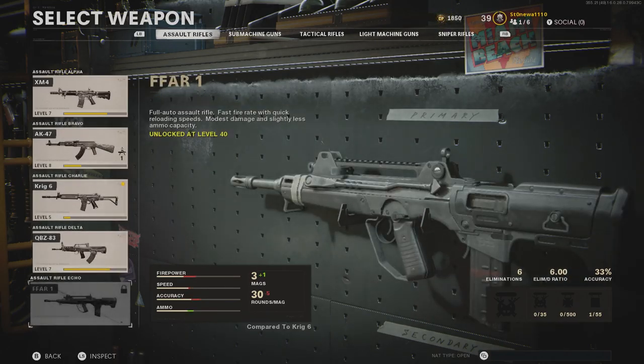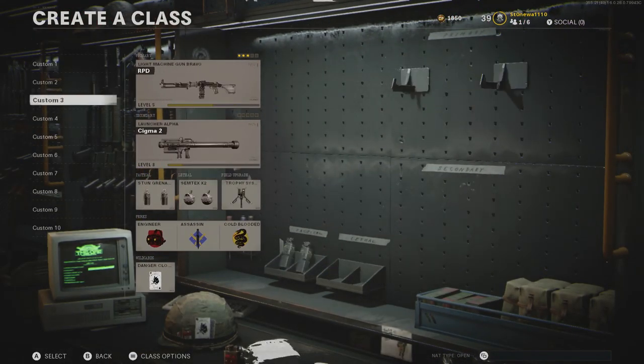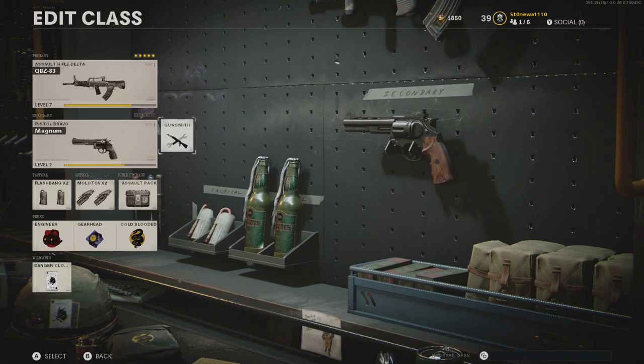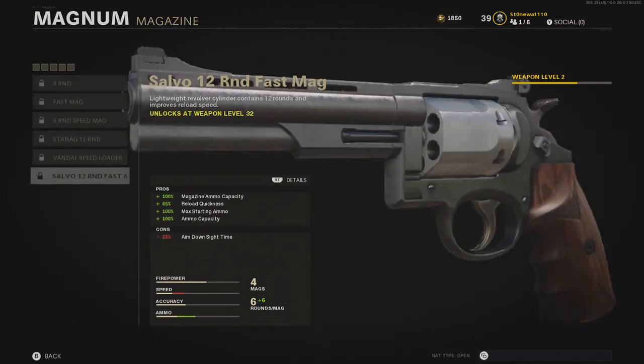One more little preview of things to come: I'm going to be bringing back my realism series, where I look at the game from the perspective of someone who knows firearms pretty well and examines the attachment choices for realism. Here's a quick preview — if you're not a gun person this may mean nothing to you, but if you know what you're looking at, you're probably facepalming right now. This is Stonewall signing off — catch you in the next video.